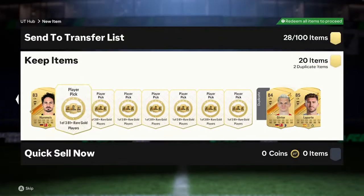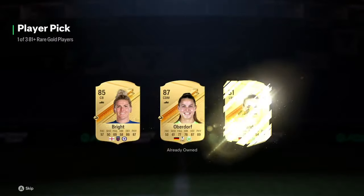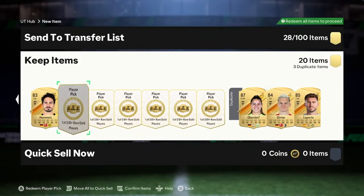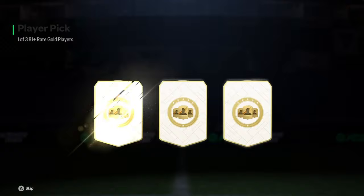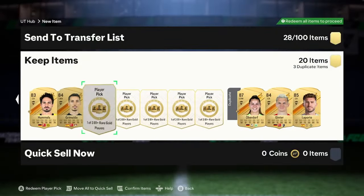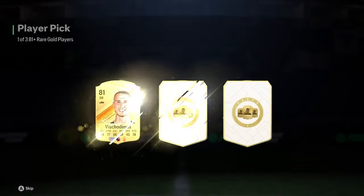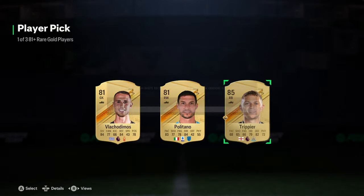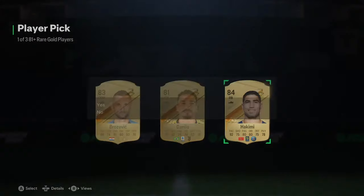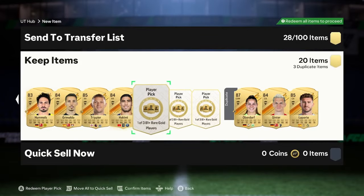83 Hummels. I mean, this batch is already basically a W. We get 87 Overdorf there. That's really good. With these player picks, you always seem to get two good players in one pack — like an 85 of every walkout that you get. It's a bit weird. 85 Trippier there. We take that. Really, really good batch so far. We've got four left and we'll move on to the third batch.